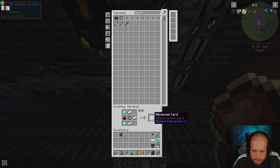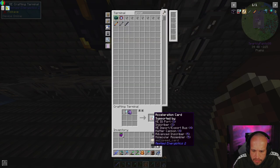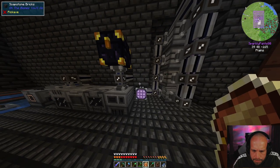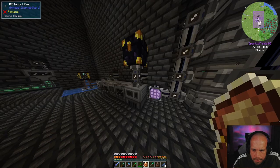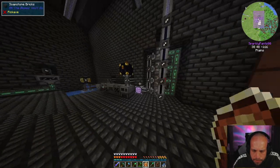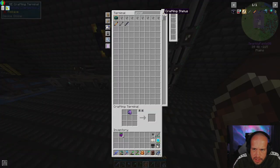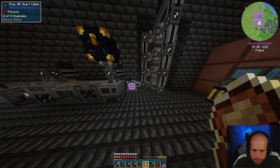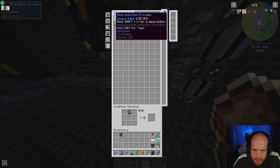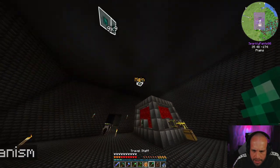There we go - that gives us the advanced cards. Two of them in there and that speeds up our system. What are we making here? Oh yeah, we're doing this - can't be that far off now. All right, so we've got our elite induction provider.